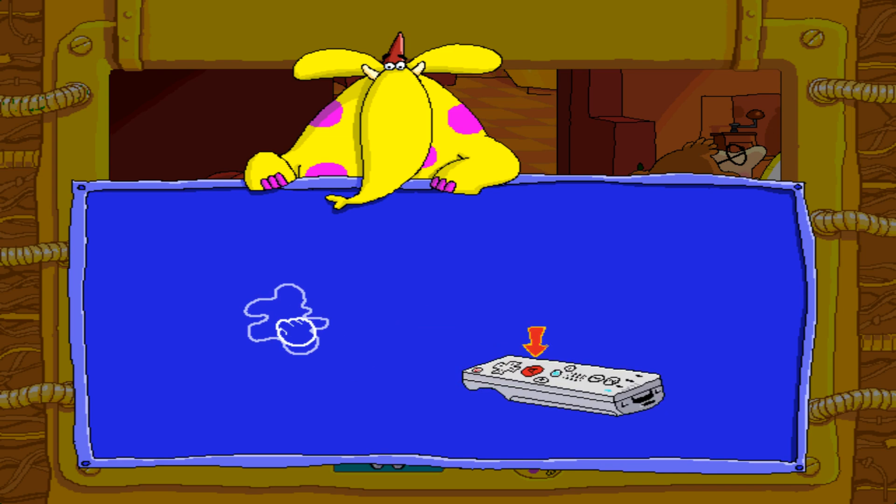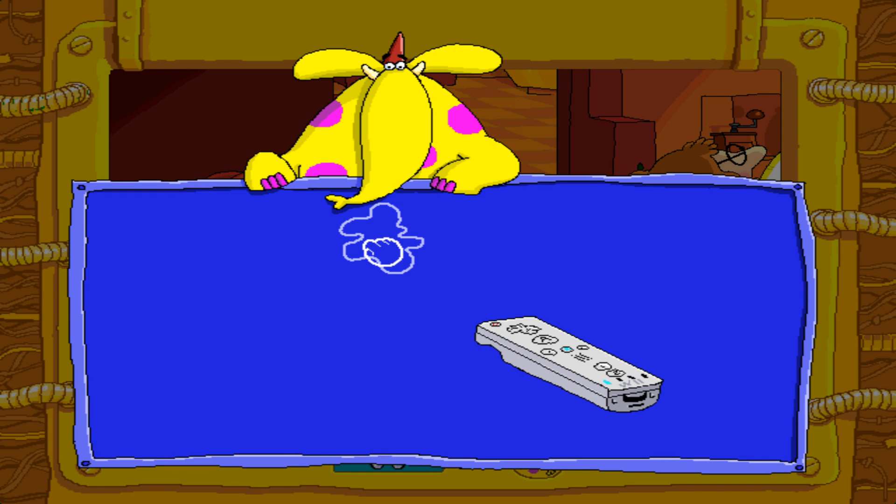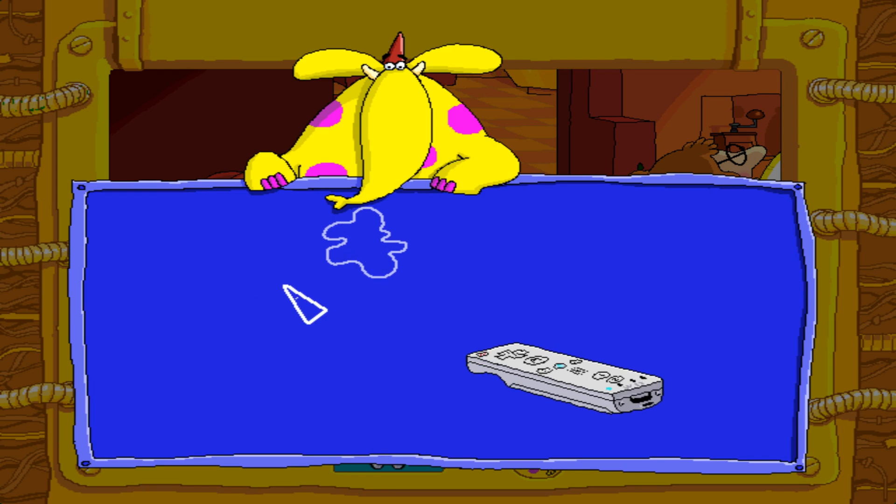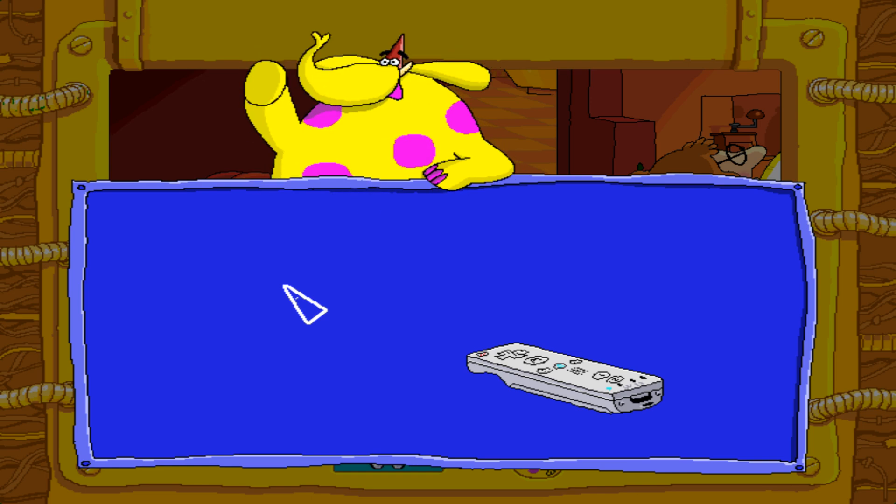Move the item to wherever you want to move it, then press the A button again. If you need help with this game, point at me and press the A button.